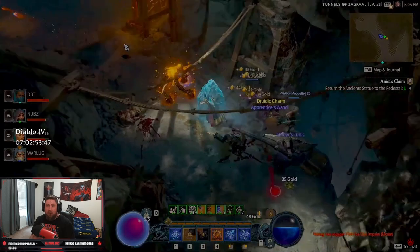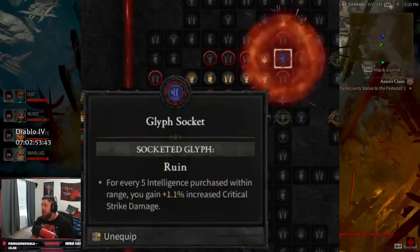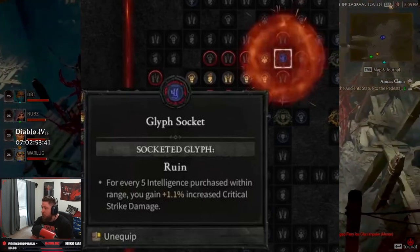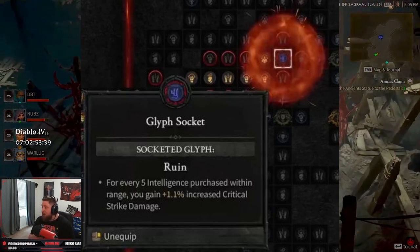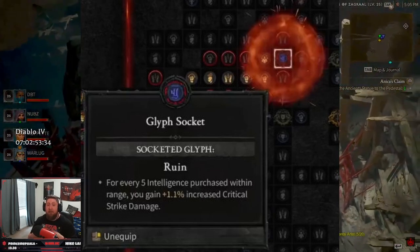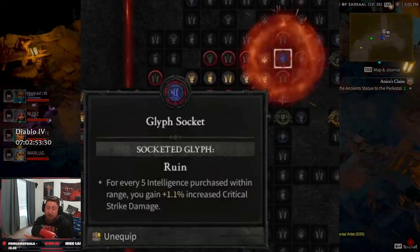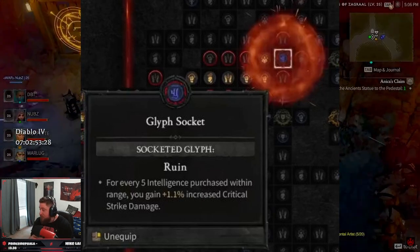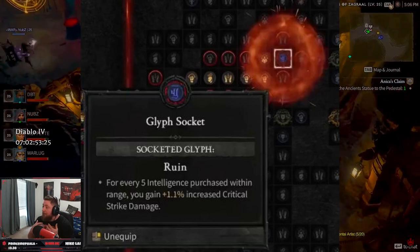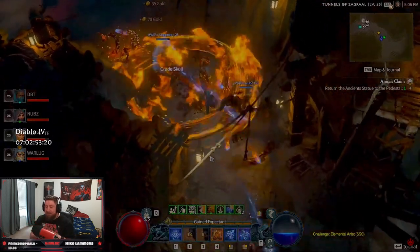Now that we know how to unlock the Paragon Board and what the different nodes are, let's take a look at the glyph sockets. Glyph sockets are special nodes on a Paragon Board — when you unlock one, you can use a Paragon Glyph to put into the socket, and this is going to massively power-boost your character. The Paragon Glyph will empower surrounding nodes and you gain additional bonuses within a select area around that socket.